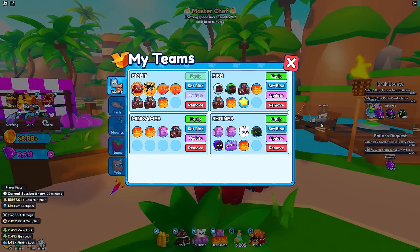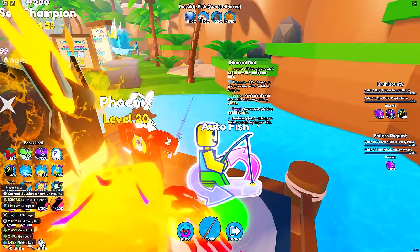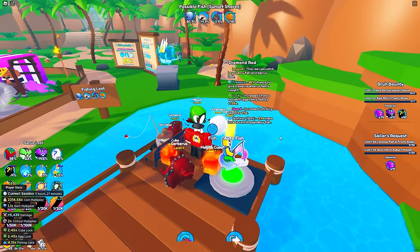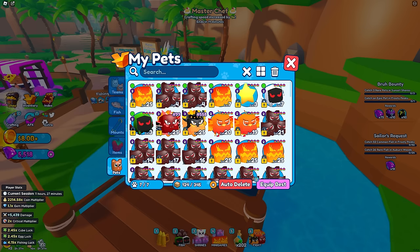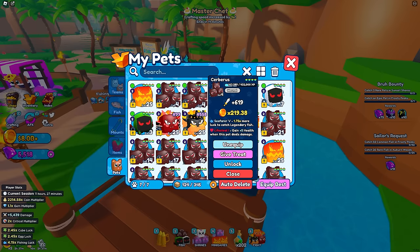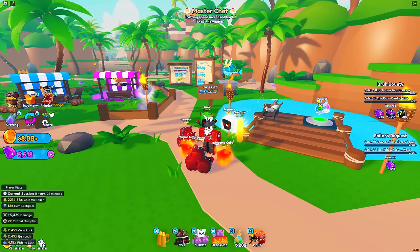Make sure you are absolutely using teams — it'll make your life a lot easier and you'll progress much faster. I have four teams: fish, fight, mini games, and shrines, all bound on my action bar at the bottom. When I go fishing without my fish team, my multiplier is 1.2x with everything else at 1.45x. When I switch to my fish team, it goes up to 3.9x with 4.15x on the left. That's because my fish team is filled entirely with pets that have Seafarer 3 and higher.